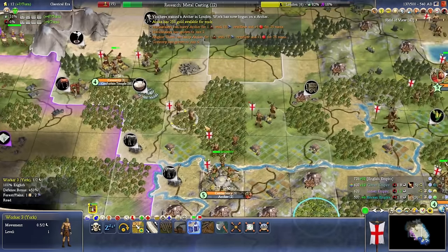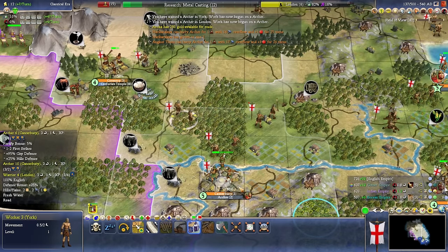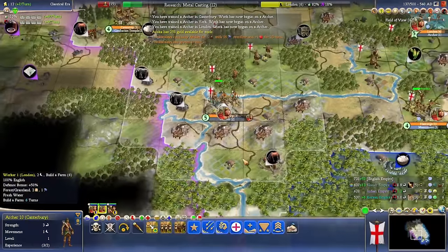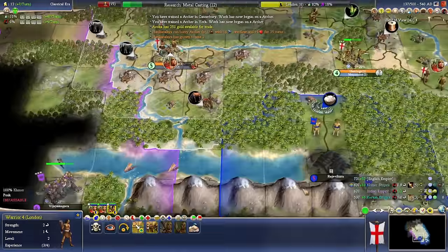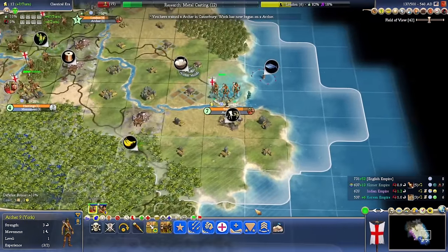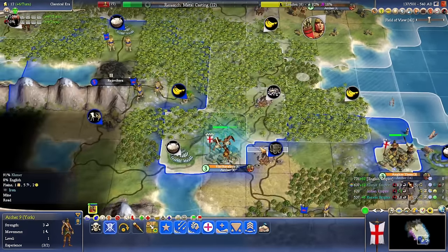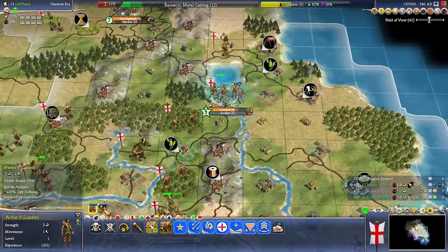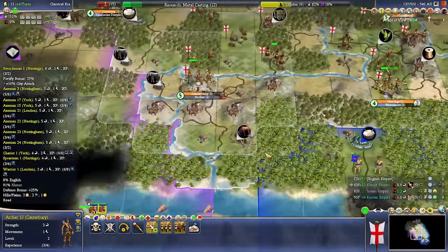I might want to leave the trees here for lumber mills later, because we're going to count on the production in Canterbury. I'm just going to automate that worker. Let me get this warrior here — in theory, if we get some cash we might promote these guys and move them into our offensive stack. They still provide police services when you get Monarchy, for example.